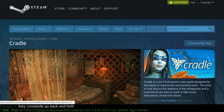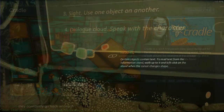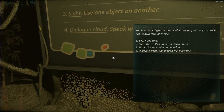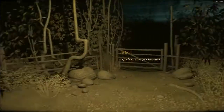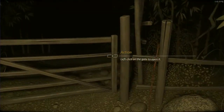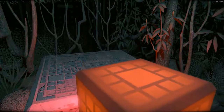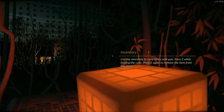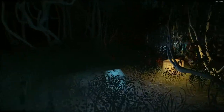Cradle your privates ladies and gentlemen, it's time to throw some chairs at Cradle, developed by Flying Cafe for Semi-Animals — which is now the new name for my Animals as Leaders bluegrass cover band. It's developed on the Unigine engine; you might remember them from such games as Oil Rush or benchmarking tools like Heaven or Valley. You can pick this up for 13 to 14 dollars depending on where you live.